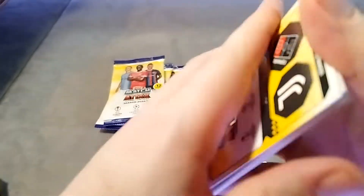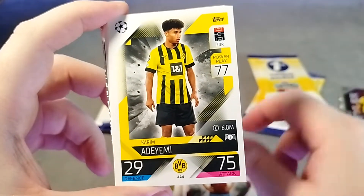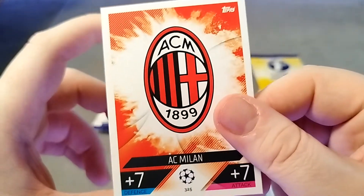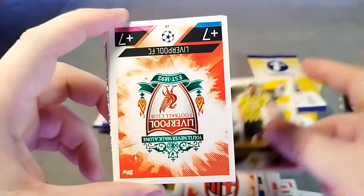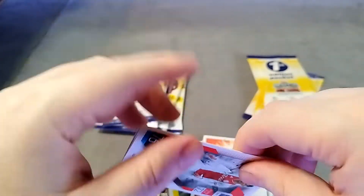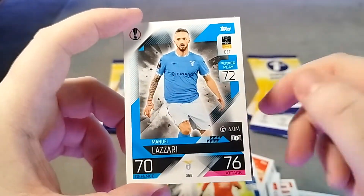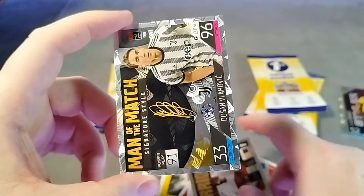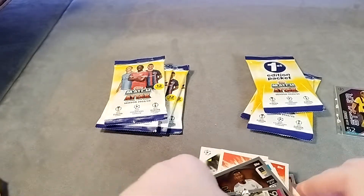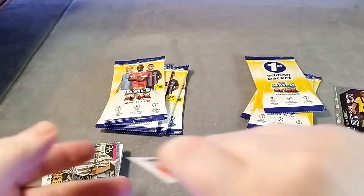Next up. We have Yanis Hadji, Aaron Cresswell, Adiemi, Araujo, the AC Milan badge - I do like the badges on these, they look really good with the explosion in the background. We have Bellingham, the Liverpool crest. We have the Edson Alvarez card, Tavernier, Lazari, and David Alaba. And another Valovic signature. So that was another two packs. Let's move these to the side.